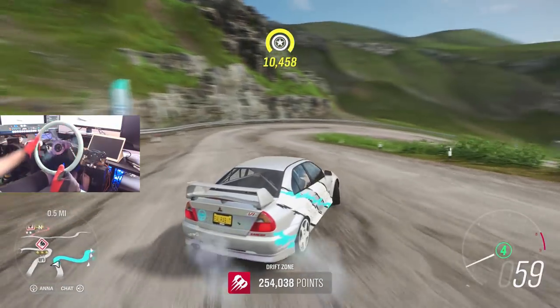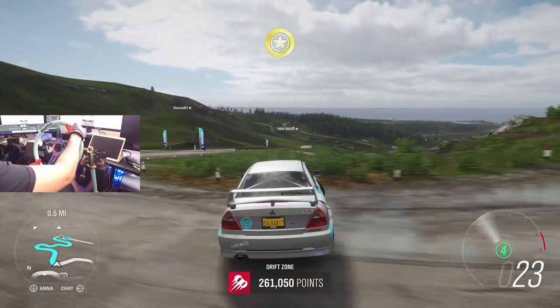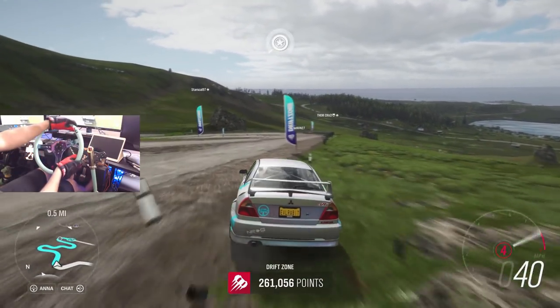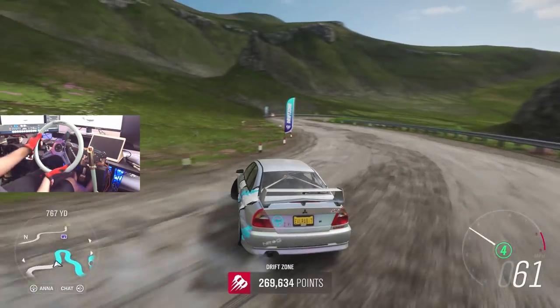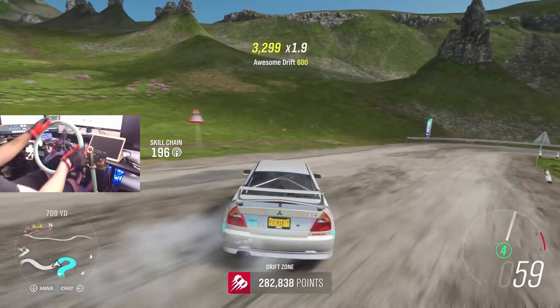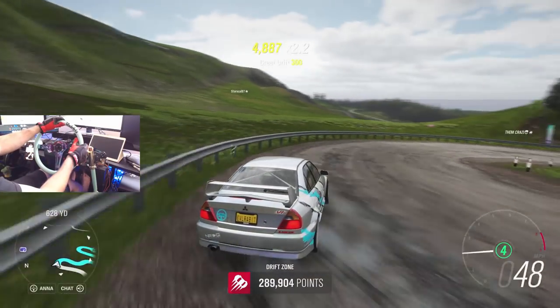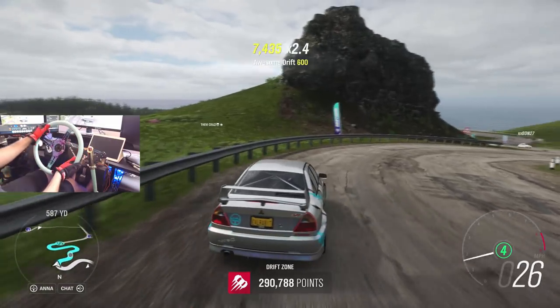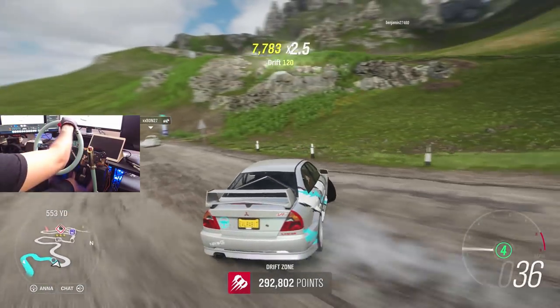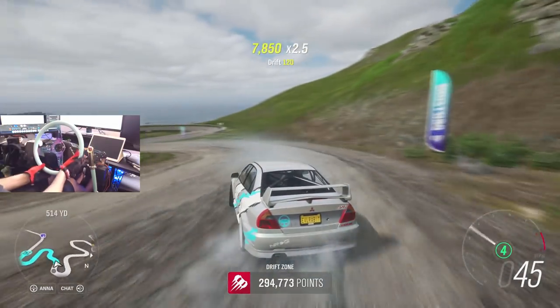I'll throw it up for max buyout and lowest bid — lowest bid is 3,000 to start. So that's how I'm going to do it. I'm going to do them live on the channel. Instead of just putting them up, I'm going to do a live stream here on Forza Horizon 4 doing some drifting with some people.